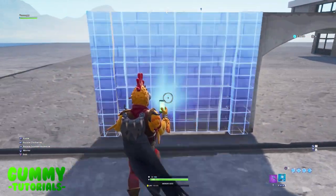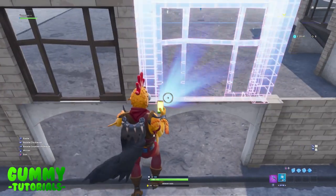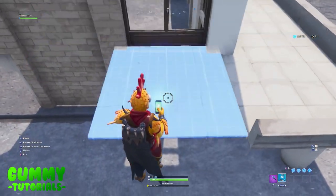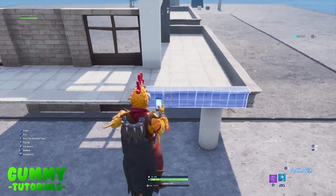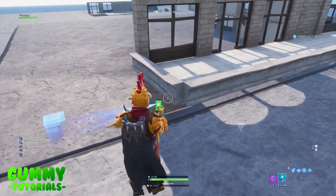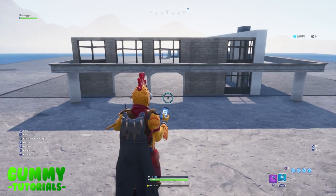Extend the balcony five blocks to the left using the floor tiles: one, two, three, four, five. Expand the surrounding wall appropriately so it wraps around the edge, and add a corner block to the front-left corner just like the other side. Also add a pillar in that front corner.